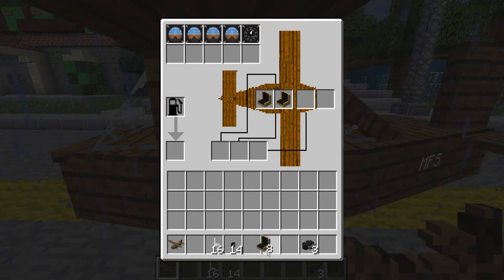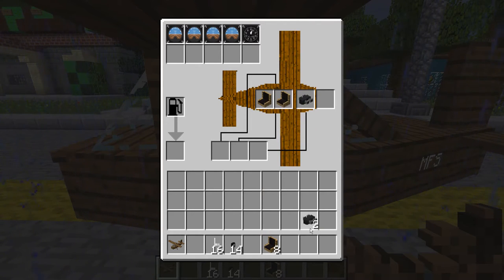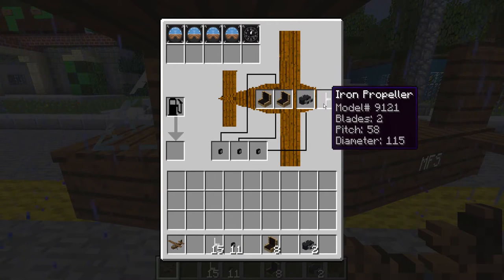Place two seats here — one for you and another for your girlfriend if you really have one. There is a small engine, place it right over there. And some small wheels. Then the propellant — this is a steel propellant, quite a good one.